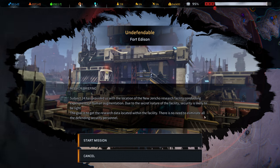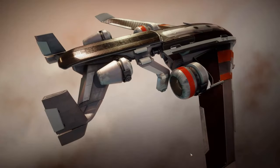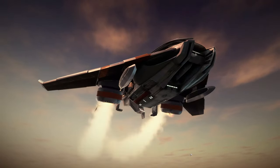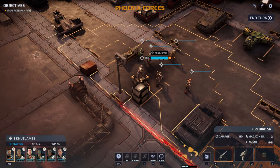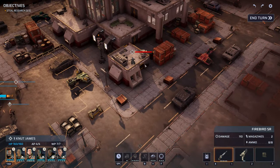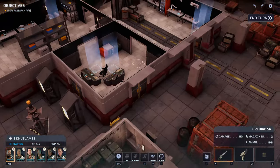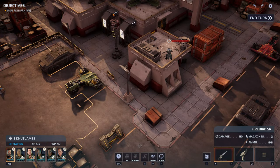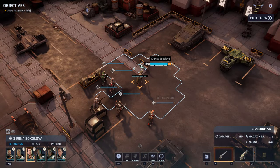We have to get the research data but we don't need to eliminate the security personnel. Let's deploy the squad. We need to steal three pieces of research — oh, and there's a sniper up here. There are one, two, three pieces visible, and there's an option for a fourth. We have plenty of ways to get through this but we need to first take care of this sniper. We need to get into cover first, so we'll move Irina over here.